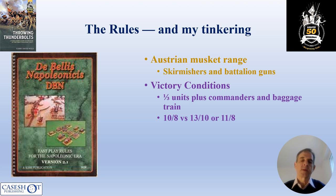Reading the rules more closely, the other option I had was to increase both sides by two bases, so that it would have been 13 and 10, because the game is not a 12-point game — it's a 24-point game overall. I looked at that but wasn't quite sure what the logic was for increasing by two. I decided it would result in too empty a battlefield, because those extra four units would come mainly from fighting units rather than commanders and the baggage train.